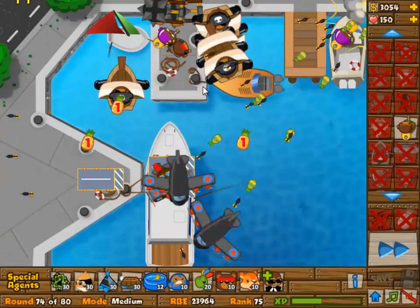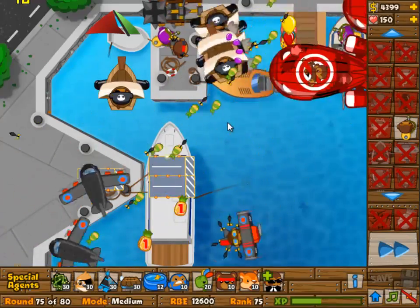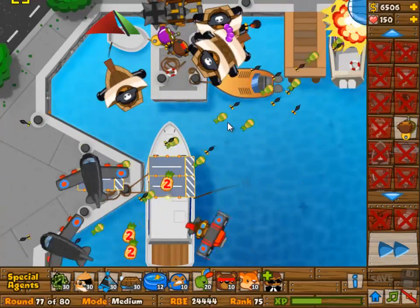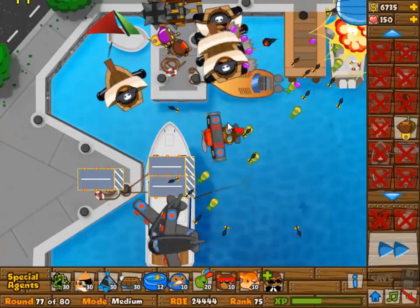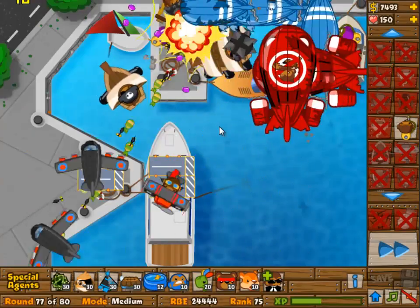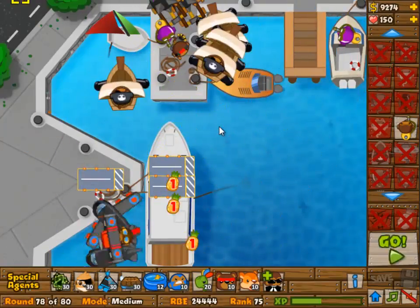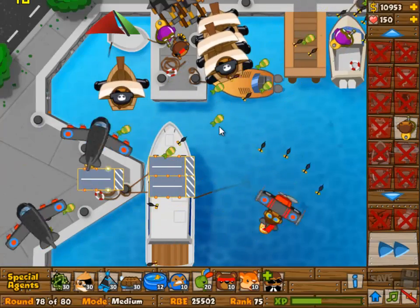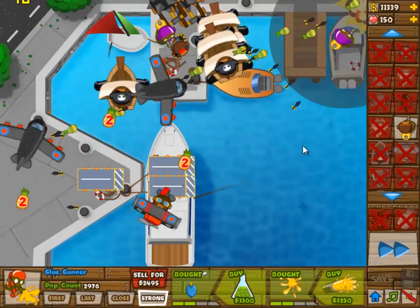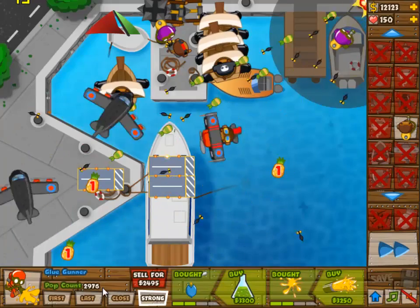We're adding the two boats back, and then the third boat is going to be 4 and 2 eventually. But first we need the third airplane to be upgraded, because the third airplane is way more important than anything else. With the three airplanes fully upgraded, you should be able to take out all of this. Airplanes can take out anything — lead balloons, camo balloons, doesn't even matter. And of course they can take out MOABs as well, so don't even have to worry about that.